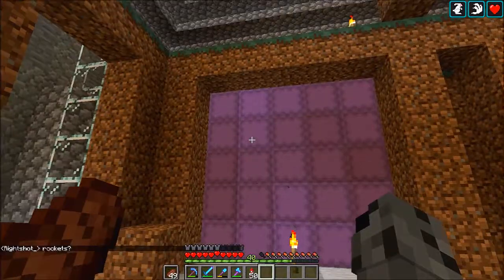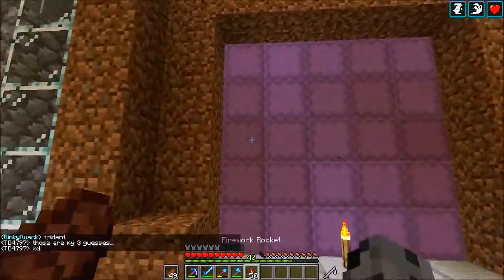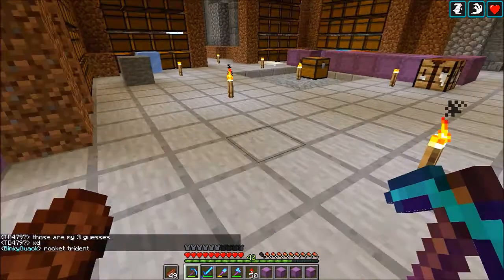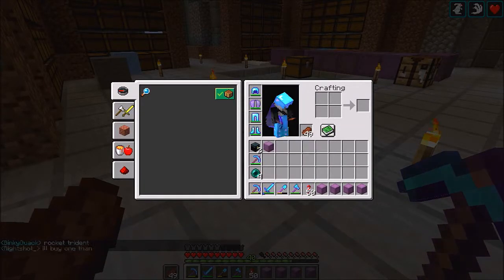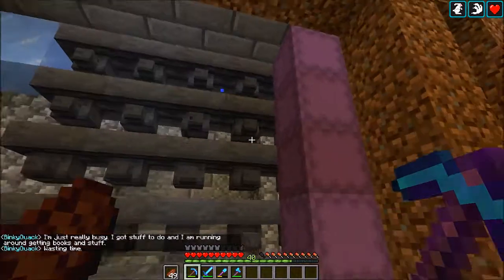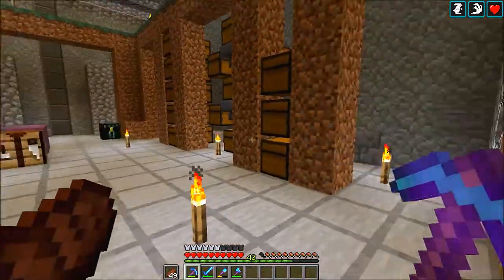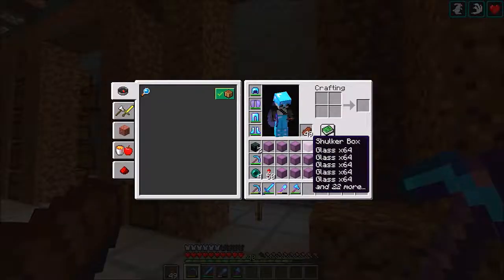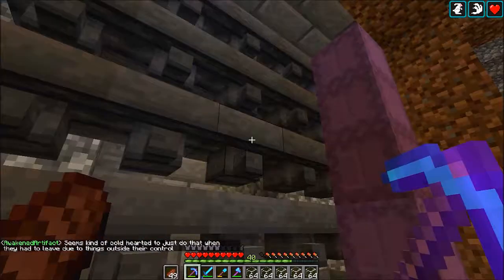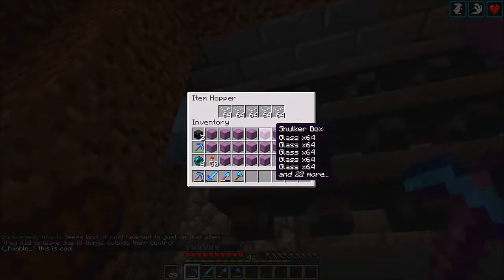Let me get all these together because I think they're all in the hoppers right here — they should all be full. Let me pick up the rest. All these seem to be full and perfect. The only thing I smelted was sand, so there should be nothing but sand in these, plus the charcoal. I just need to fill them so hopefully it all adds up.